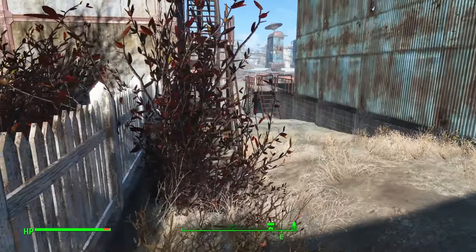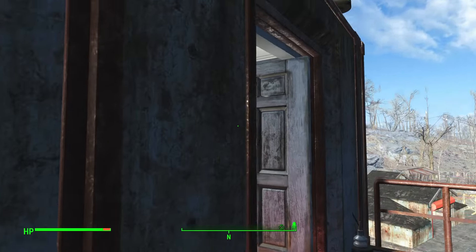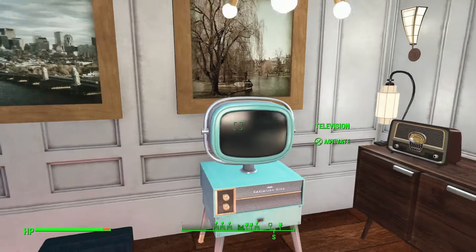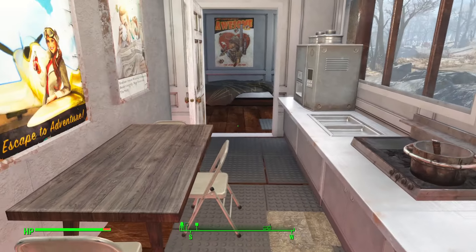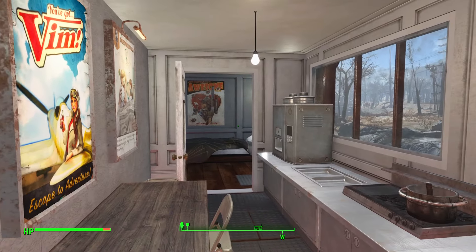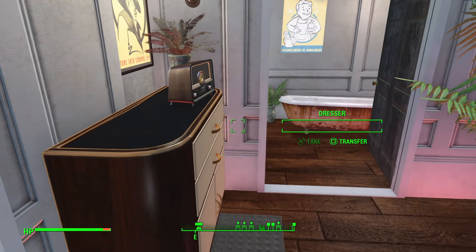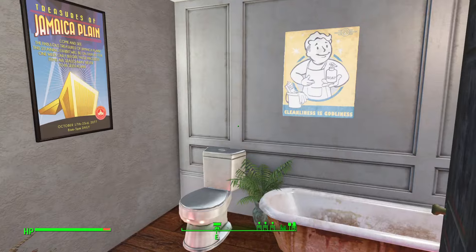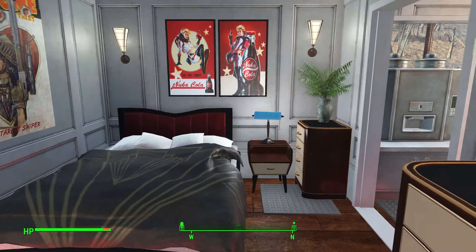Right, we'll go upstairs to the penthouse. A bit more creation club content coming here. Now that is a Commonwealth apartment worth paying for — beautiful kitchen with a nice view. I'll go to the bedroom.